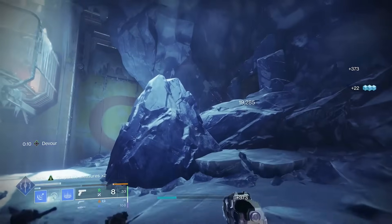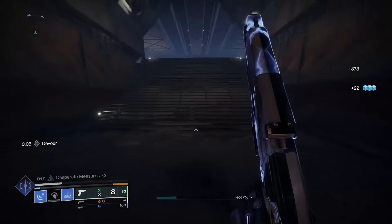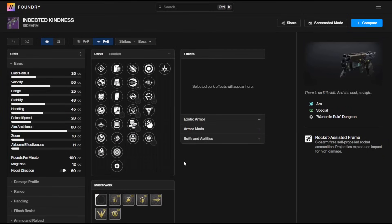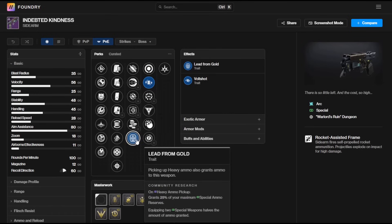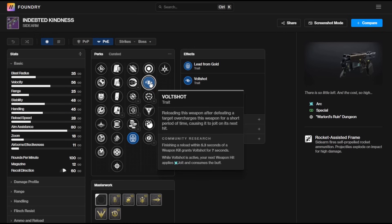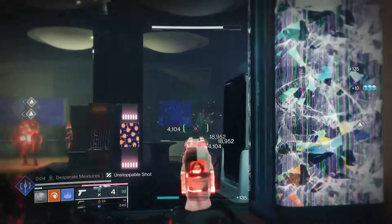This is the new special ammo strand rocket assisted frame sidearm, which is only the second ever of this archetype. The Indebted Kindness was the first one and it was mega popular. That arc rocket assisted frame sidearm came with Vault Shot and Lead from Gold, giving it basically infinite ammo uptime, and the jolting and chain lightning capabilities made it absolutely deadly in tons of content, with insane ad clearing potential, and because these sidearms are special ammo weapons they hit like an absolute truck.